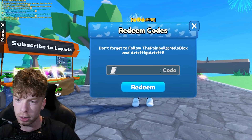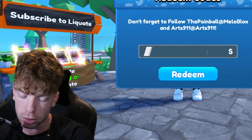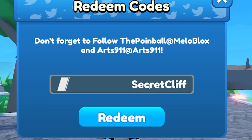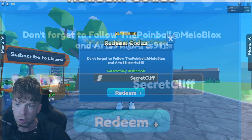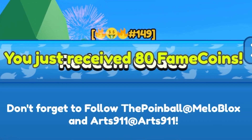Now let's go back to the code menu and type in the next one, which is another secret code called 'secret cliff,' S-E-C-R-E-T-C-L-I-F-F. Redeemed it, and you get 80 fame coins. We are getting so many fame coins today — it's actually crazy.